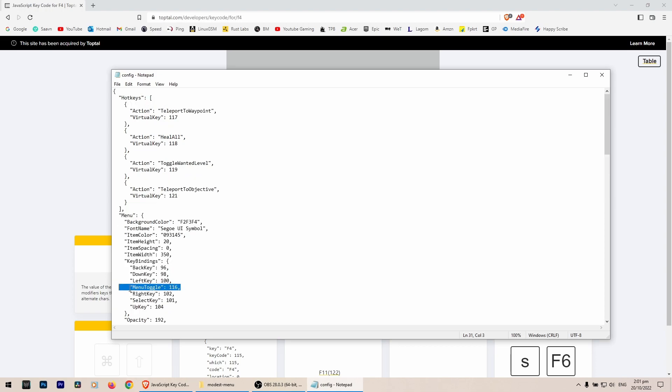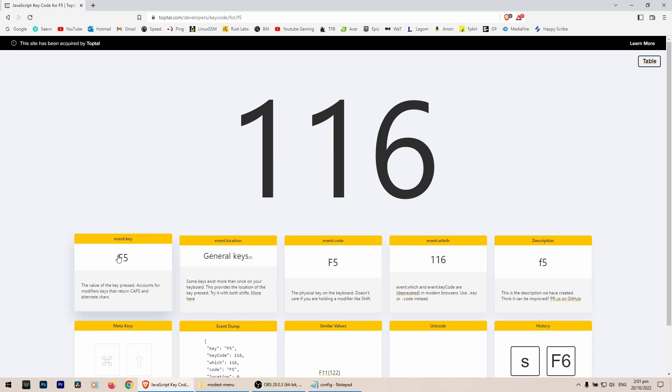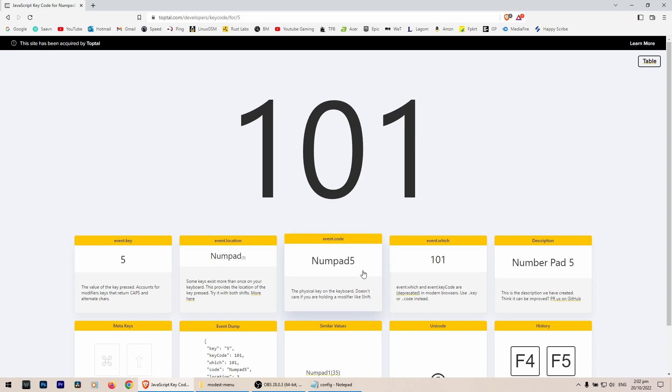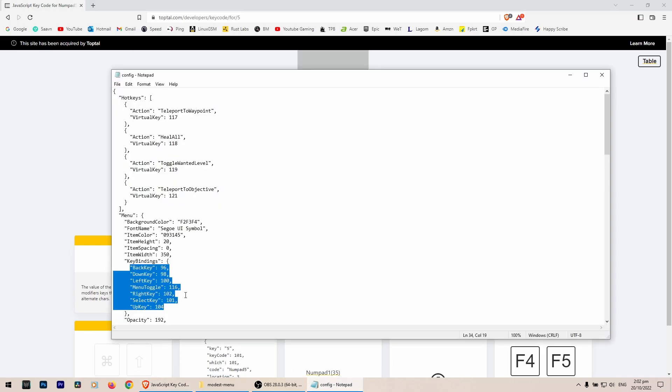Menu toggle 116 is F5. You can change all the numpad keys to anything you want on the keyboard, especially if you have a 10-keyless or small form factor keyboard without a numpad. The numpad 5 is key code 101. That's all for this guide. If you have any questions, you can ask in the comments. I hope this guide is as effective as I wanted it to be. Peace out and take care.